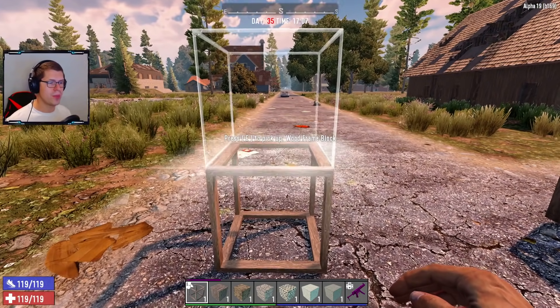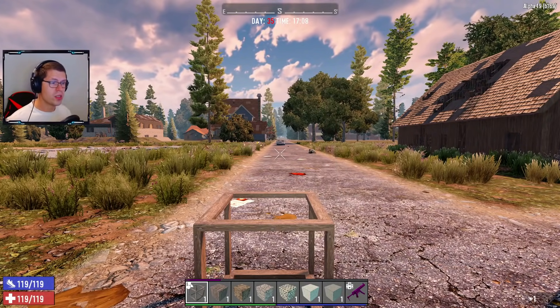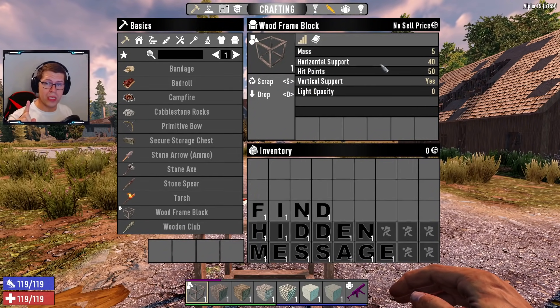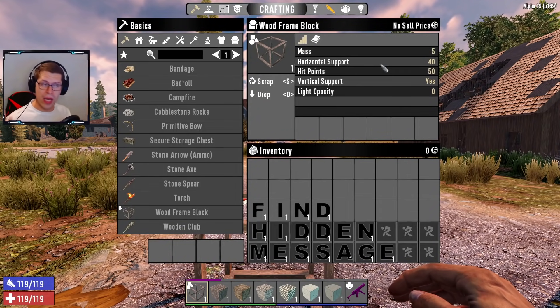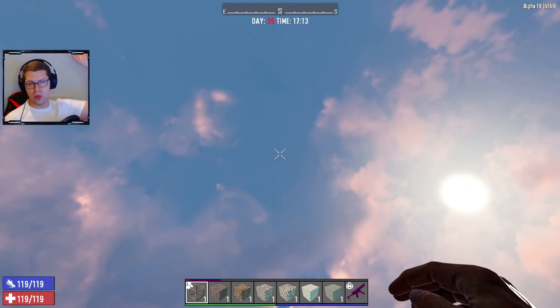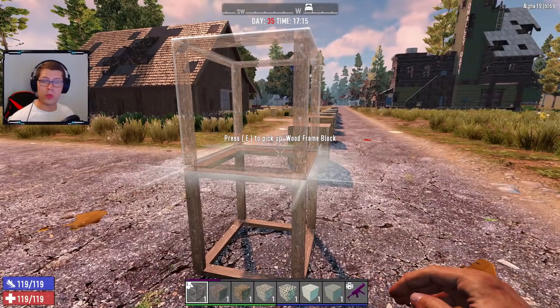We're specifically looking at structural integrity. The first block you can make in the game is a wooden block. It has a mass of five with a horizontal support of 40. Basically, what you need to do is divide 40 by five — you get eight. So you can put eight blocks on this sideways. Vertically, you can go all the way to the top of the map, no problem at all. But to the side, you can only go eight.